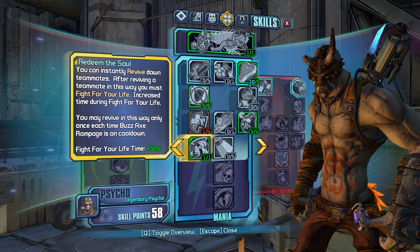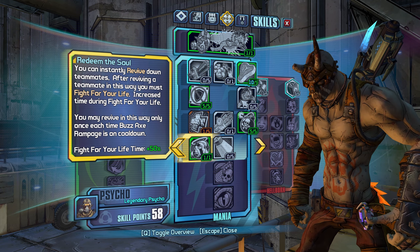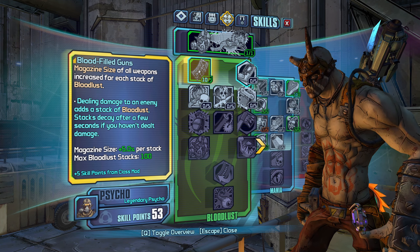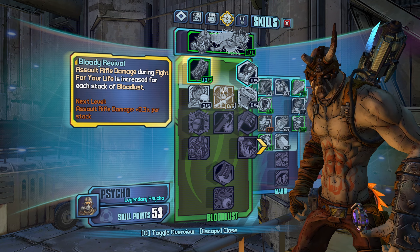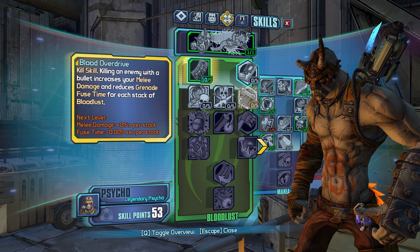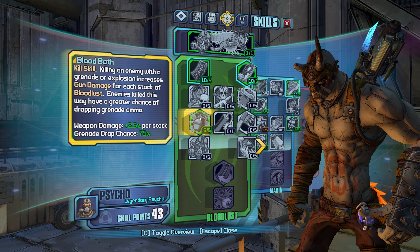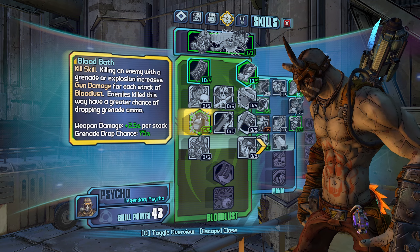We put one point into Thrill of the Kill because you'll do so much damage that any kill returns you to full HP even with giant HP bonuses. Max out Strip the Flesh since this is all about explosives. One point into Redeem the Soul to make fight-for-your-life longer. Blood Filled Guns is the entirety of the build - the 500% magazine size is ridiculous. We take Blood Twitch just for weapon swap speed. Bloody Revival, Taste of Blood, and Blood Overdrive literally won't do anything for this build. Bloodbath obviously gets taken on every Krieg build.